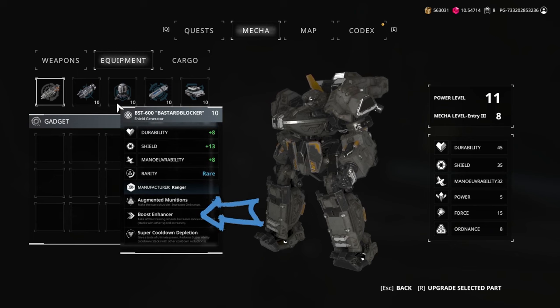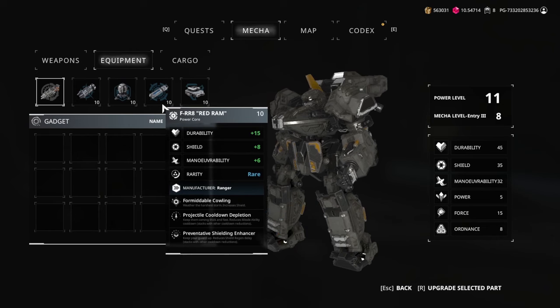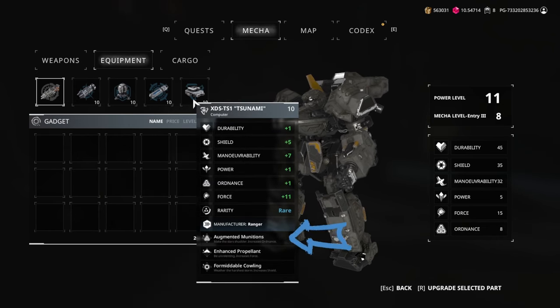Better still, these special abilities stack, meaning if you equip multiple items with the same abilities, they work together to provide an even greater advantage.